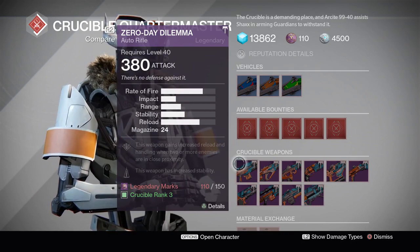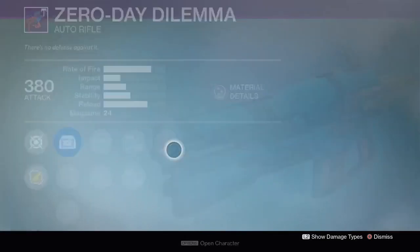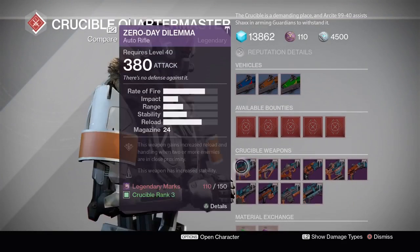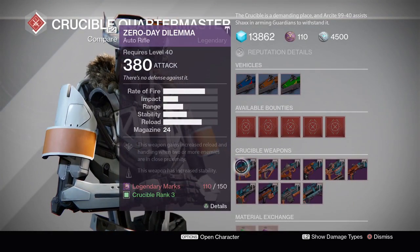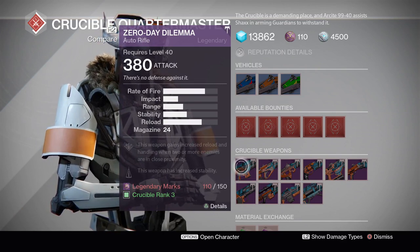Moving to the Crucible Quartermaster, there are several good items. The Zero Day Dilemma auto rifle has Counterbalance - any auto rifle with Counterbalance is pretty much usable. There could be better perks stacked on it, so it's not a god roll, but it's decent. It's worth trying, especially since auto rifles just got a recent buff and hand cannons got a range decrease.